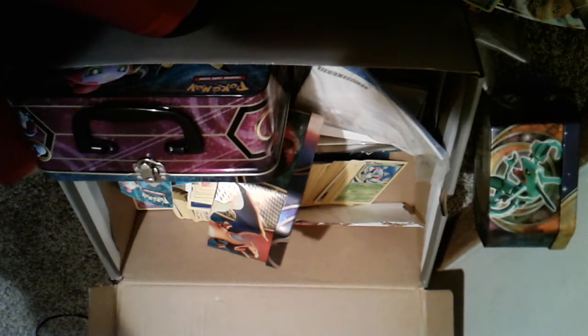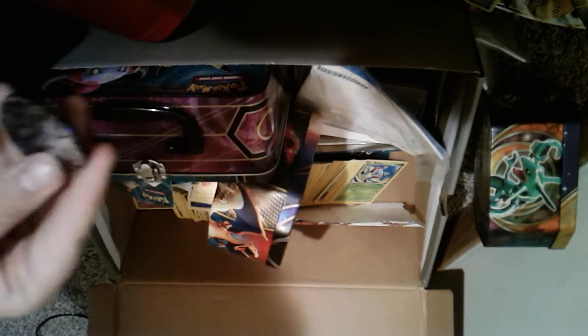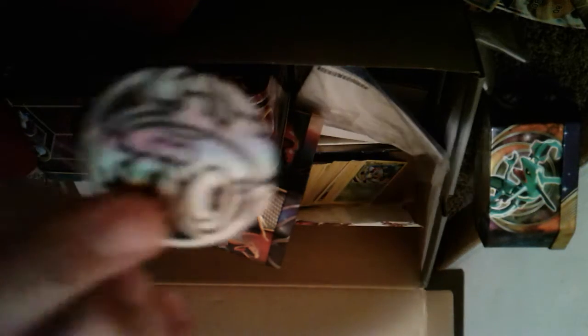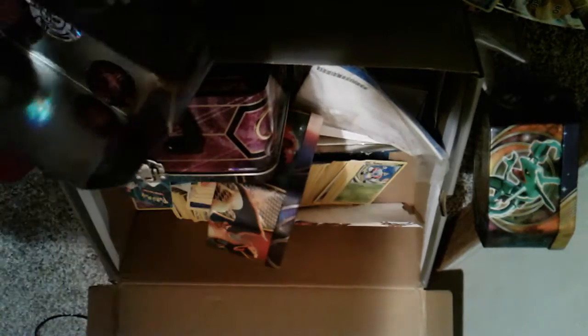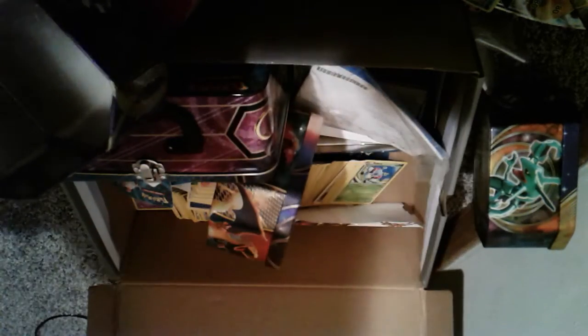Starting off, we got a Fennekin. Looks like we have two of the Gen 3 starters. We have what looks like a chest pin. We have a Primal Kyogre. Not one, not two, but three Froakie coins. We have Mega Charizard, a Pikachu, another chest pin, an Evolto, a nice pink Chansey, and just a normal Chansey.